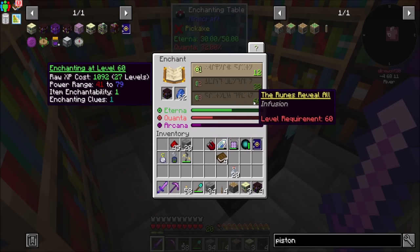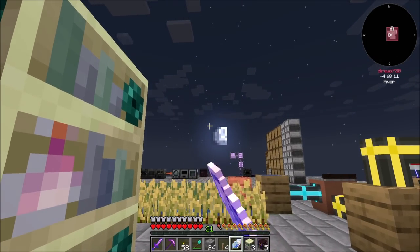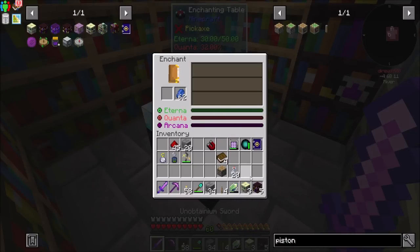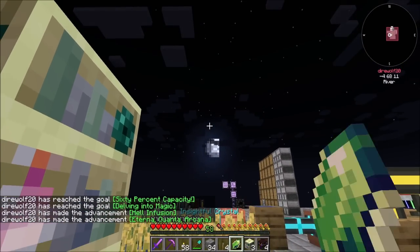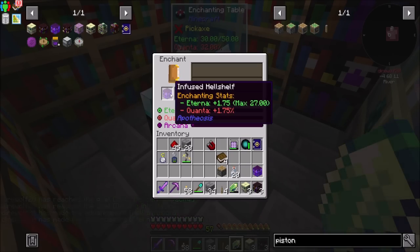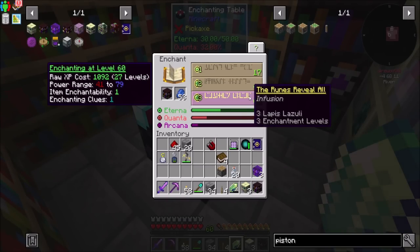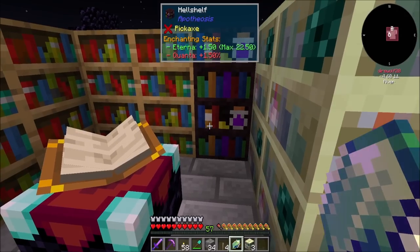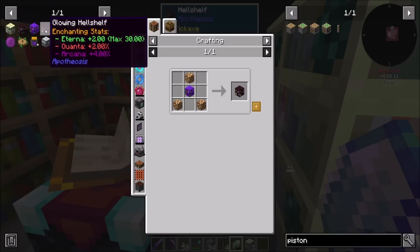That should be the minimum amount required — now we get infusion at level 60. I do have a lot of levels so I think we can pull it off. And then infusion — yay! Now this one and the next one will also be level 60 infusions. The one I said I wanted was the Glowing Hellshelf, because that will give us plus two Eterna up to a max of 30, and a lot of Arcana, which is kind of nice.